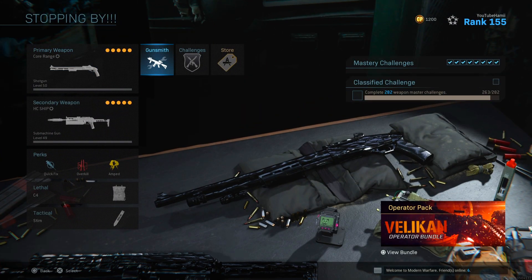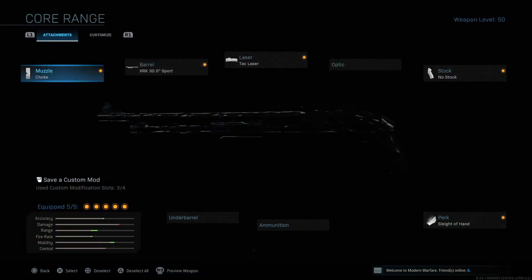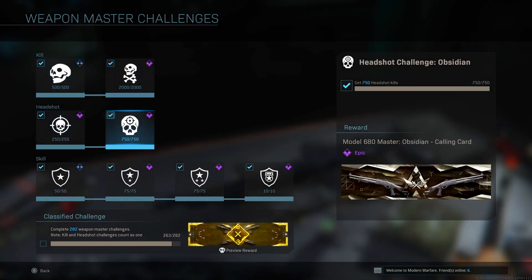Also knocked out the Model 680 — this gun is absolutely broken on Shipment. Let me tell you, if you want to break Shipment, run the Model 680. Run these attachments here — there's all the range things, a little bit of ADS. Oh my god, she reaches out and slaps some kids. This absolutely annihilates them.